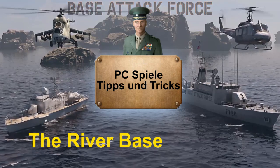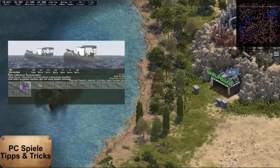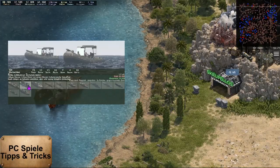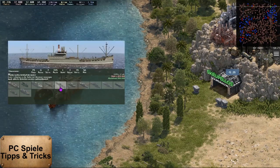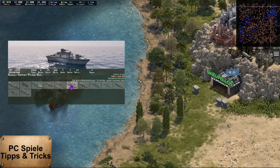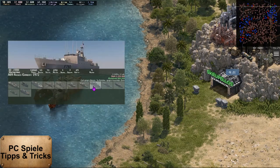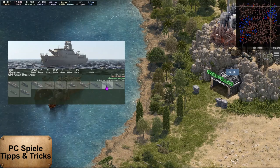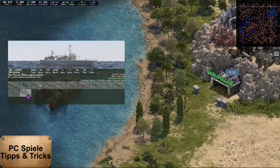River Bays in Base Attack Force. My first base on the new map is a river base, which allows me to present its possibilities in detail in this video. A first look at the boats available there arouses my interest in the A69 missile boat, the Asheville class, and the OSA missile boat.